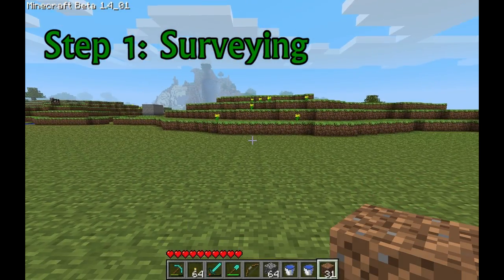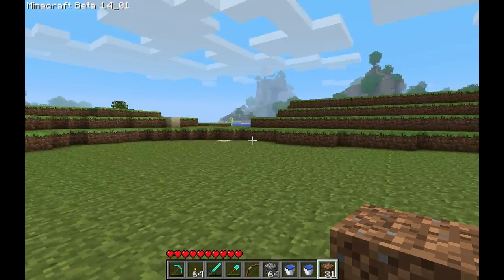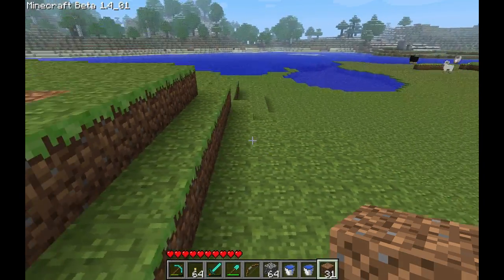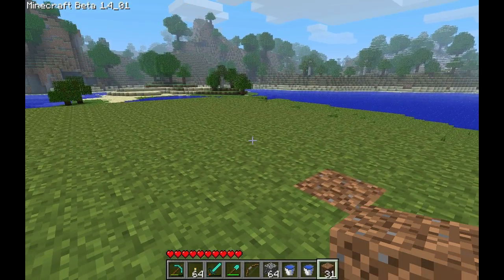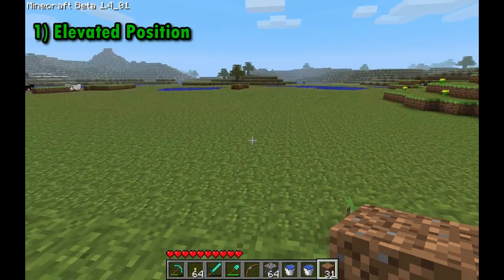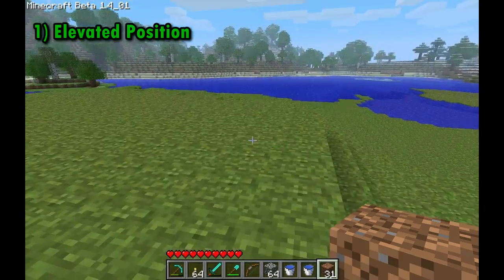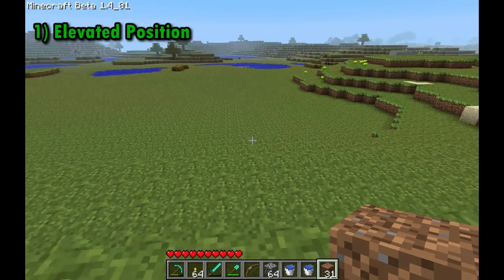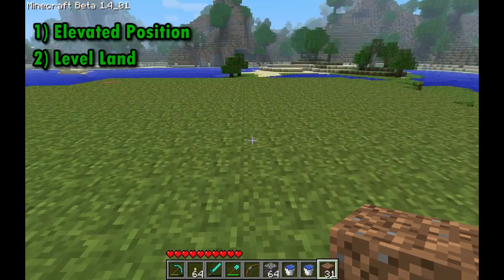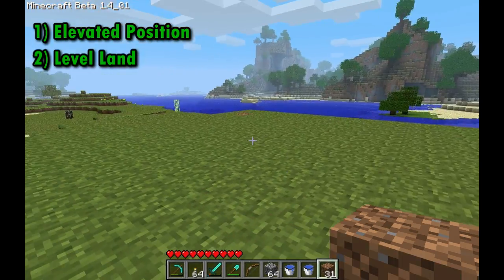Step 1 is going to be finding a good location for your automatic wheat farm. What makes an automatic wheat farm automatic is the water that flows to collect all the crops. And since flowing water requires elevation change, you're going to probably want somewhere that's a little higher up than ground level, otherwise you're going to have to build a lot of dirt area. Another good thing to have is a lot of wide open flat spaces, because your fields are going to be pretty big.